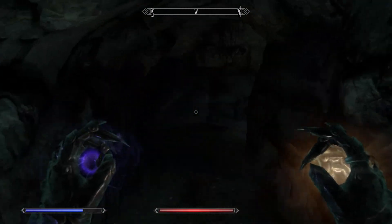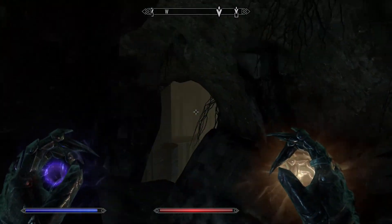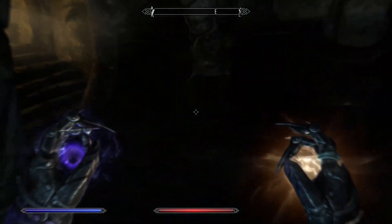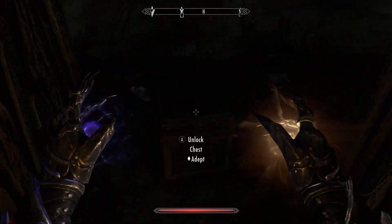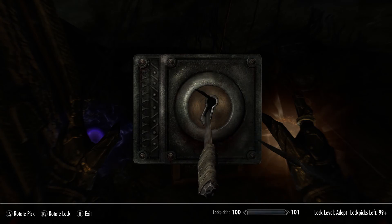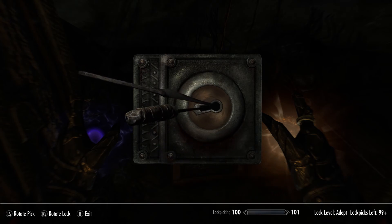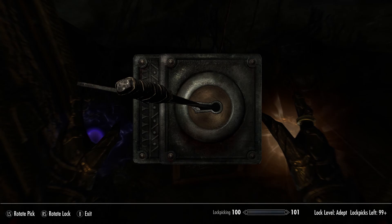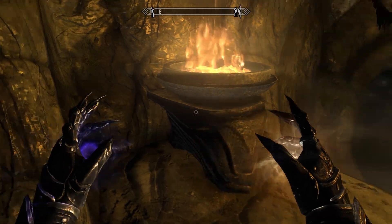Oh man, hold on — that door back there, where'd that go? Do a chest. There we go — a diamond and nine gold. I guess that was worth it.